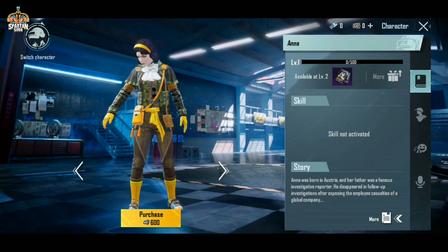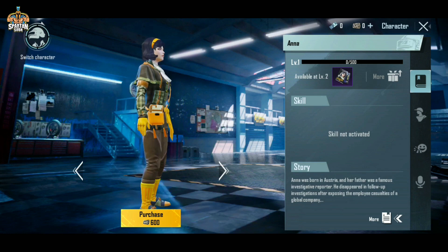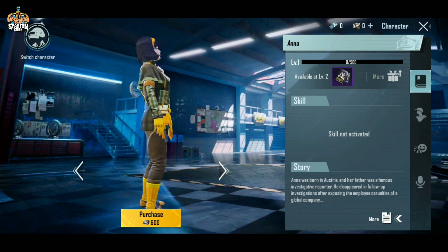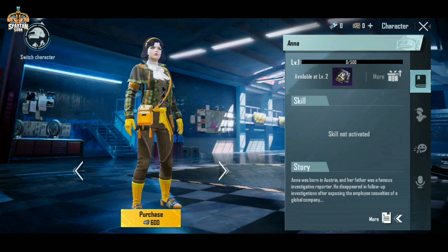As you know, Anna's character is an investigator. It will show you the outfit, and even the emotes will look the same. This looks like a cinematic look. It feels good, but it's fine. It's a hard time to bring it into the 3D model.